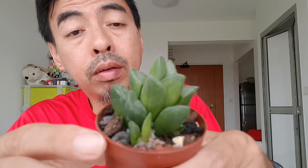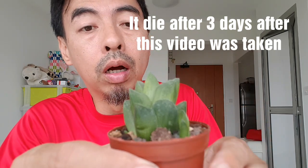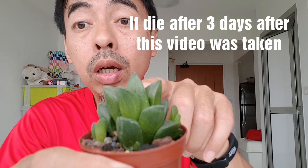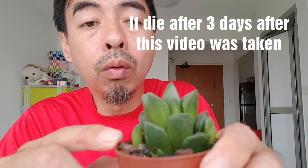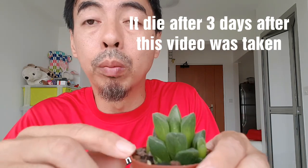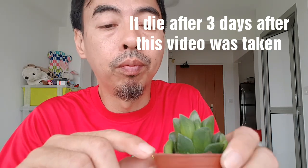And this one I bought — a giant Japanese Haworthia — for $3. I was about to go back when I spotted it, and nobody wanted it, so I just took it. When I brought it back, the soil was totally wet, so I had to repot it because I was scared it would get root rot. It was in very bad condition, but now it's okay.